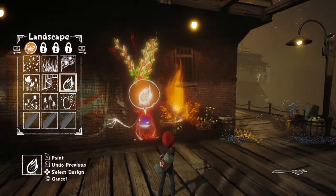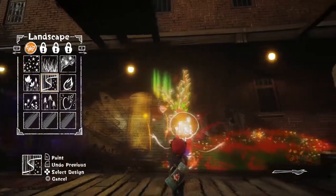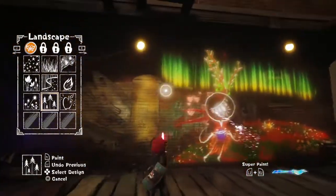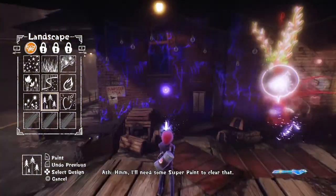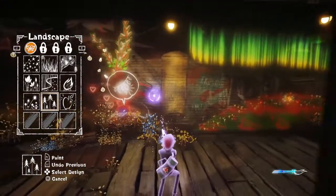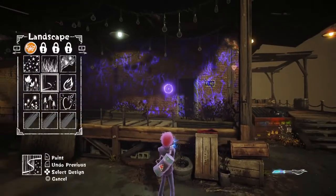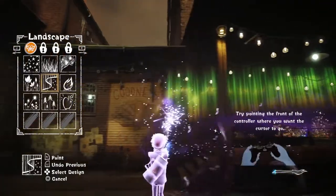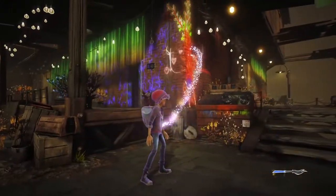I'll give you a fire to work with, buddy. Maybe some stars, or a nice light. I need some super paint to clear that. Here you go. Oh damn, time for some spring cleaning. My super paint is gone — I need to get more.